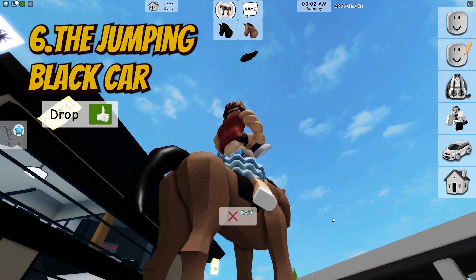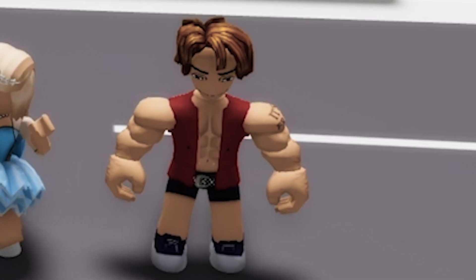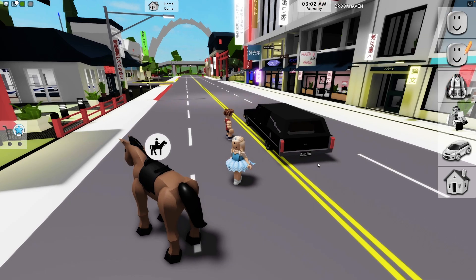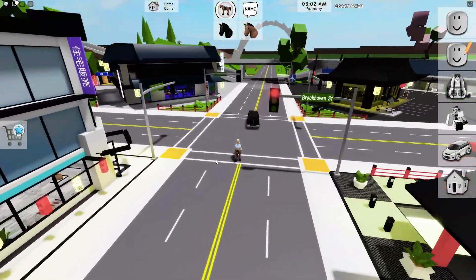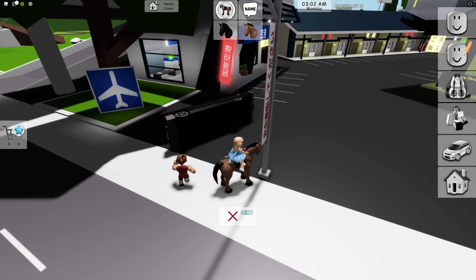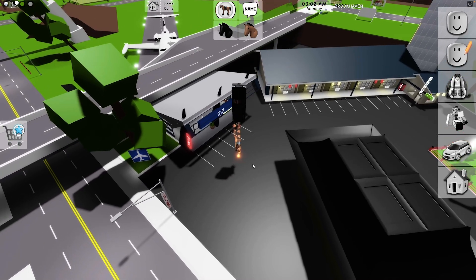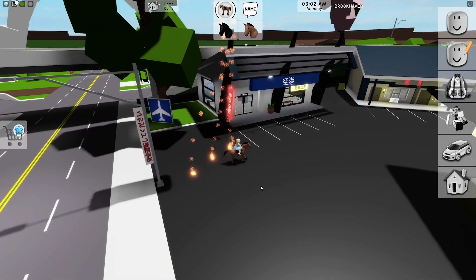Sixth glitch: the jumping black car. This glitch is very easy to do — it is so easy that I invited the brainless bully from my class to help me. First, he must get this black car, then you must get a horse. Now just get on the horse and walk to this place in the car. That was a really high jump! One more time. Now let's try a flaming jump. Now we can play an RP where cars of fire fall from the sky over Brookhaven City.